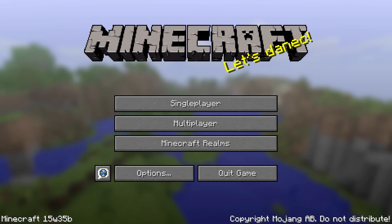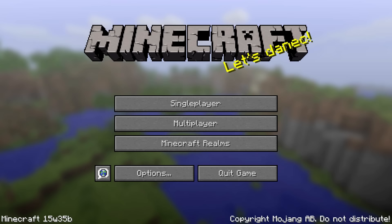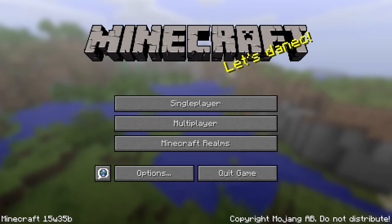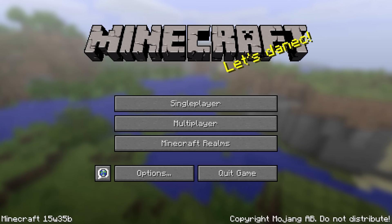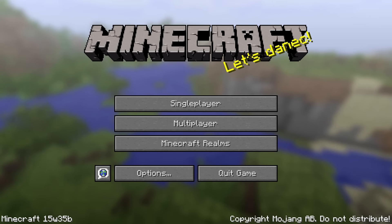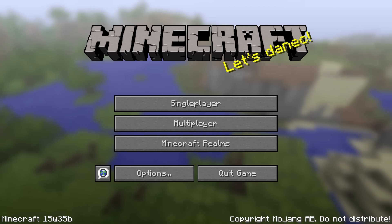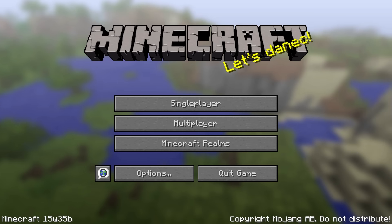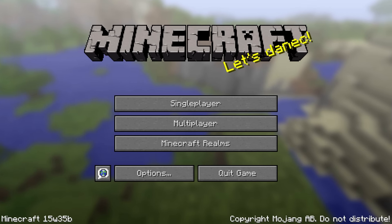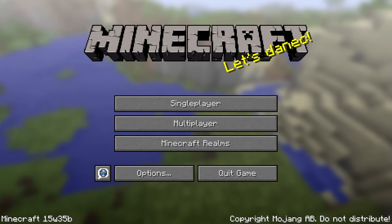It is Monday the 24th of August and today Mojang has released new Minecraft snapshots 15w35a and 15w35b. In short, these snapshots contain a rebalancing of the weapon stats introduced in the previous snapshots, new textures for zombie villagers, new attribute modifiers, new command block features, and optimizations and bug fixes.